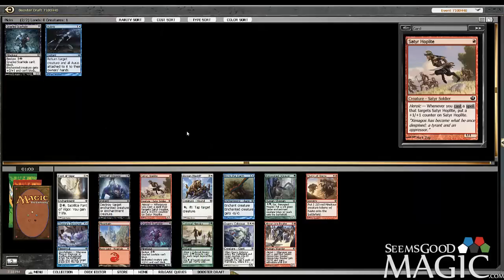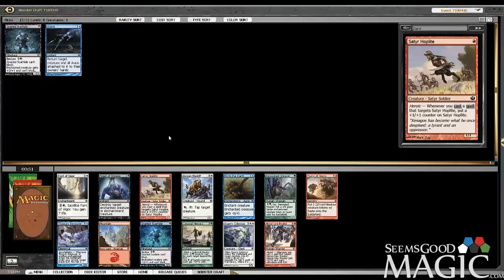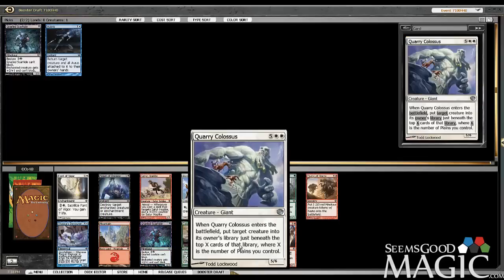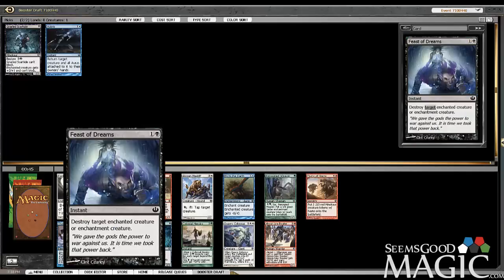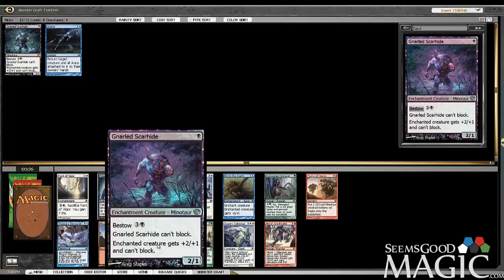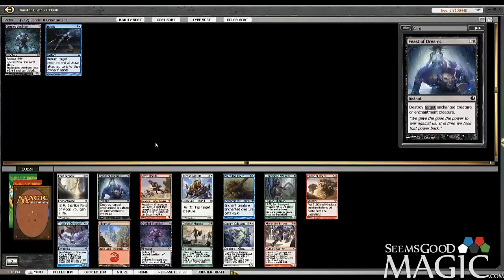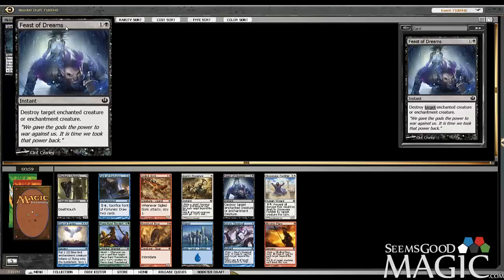Another Gnarled Scarhide — I could take that. There's also Feast of Dreams, which is removal. Probably more relevant, but getting multiple one-drop two-power guys seems good. Quarry Colossus is a card I think is actually really cool. I think I'm probably best off taking the Feast of Dreams — I do feel like this is a pretty fantastic card. Hard to argue against it. I do want this Gnarled Scarhide, and I don't think we're going to wheel it, but I just have to value the Feast of Dreams higher. Removal is so good, and this one in particular is pretty awesome in this format.